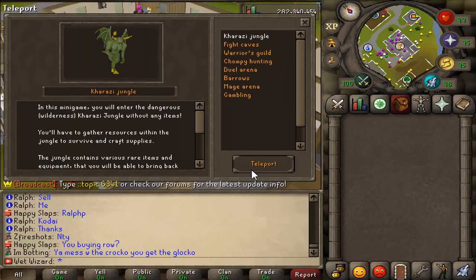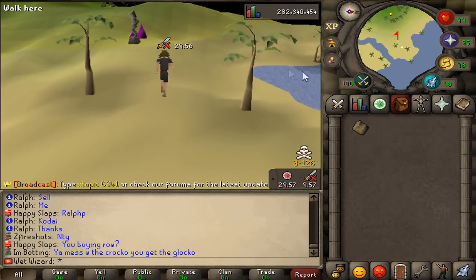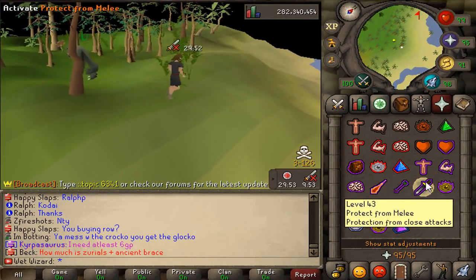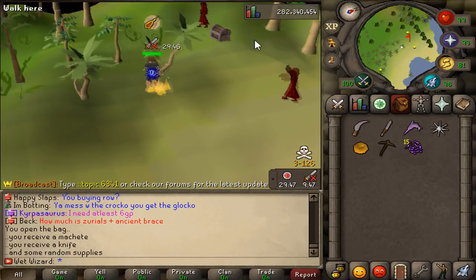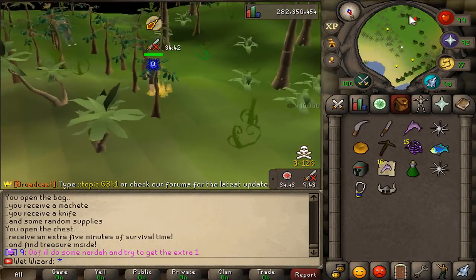Once you teleport to the island you'll be given a survival bag which when opened will give you a machete, a knife, and some other random survival tools. When you teleport to the island the spawn you get is random but all chests, NPCs, and objects will keep their same spawn. So once you know where these spawns are it'll be very easy for you to gather supplies, heal, and store your items.